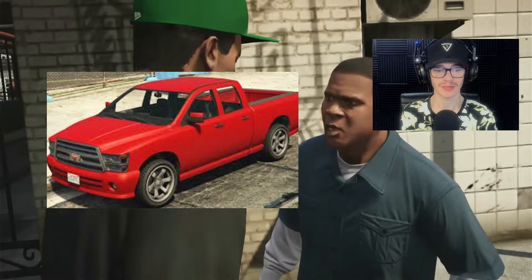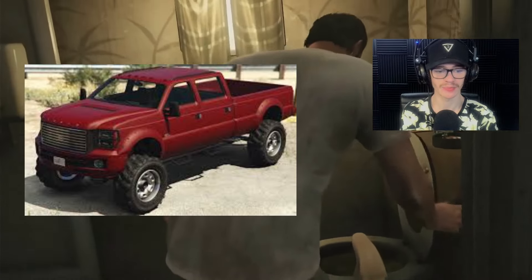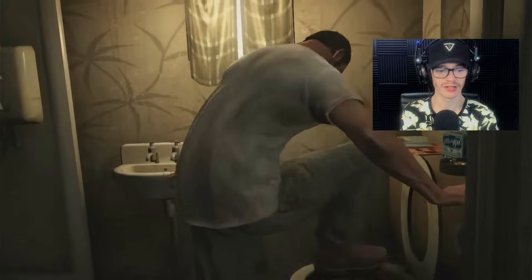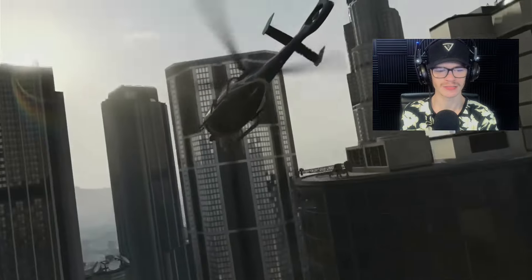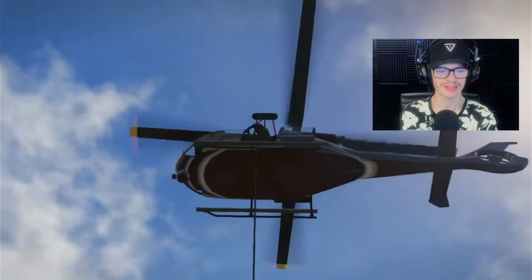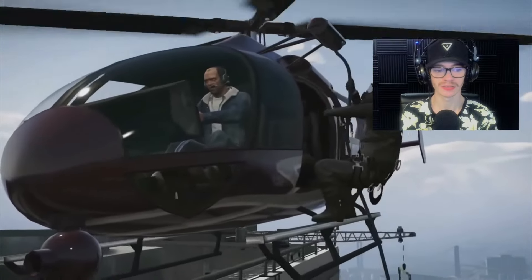Bravado Bison, inspired by the Dodge Ram. Vapid Sand King XL. A Dundry Land Stalker XL. Cargo Vans, and some unknown vans inspired by 5th Gen Dodge Caravans. As well as a Vapid Stainer LE Police Cruiser.